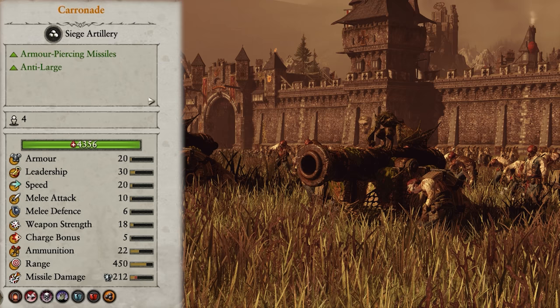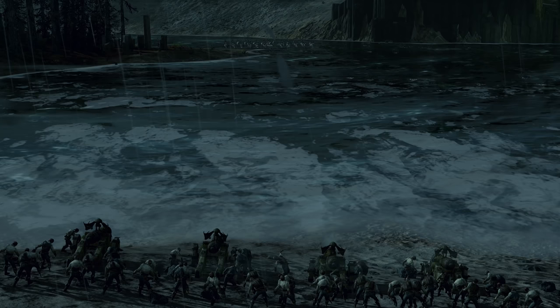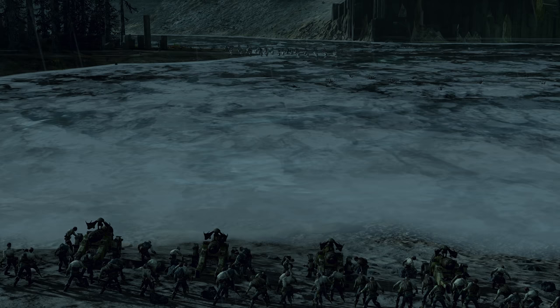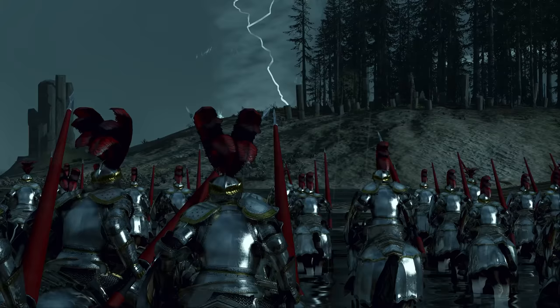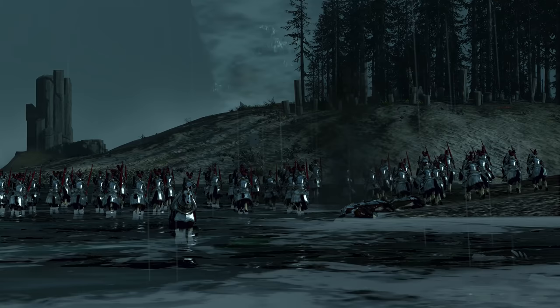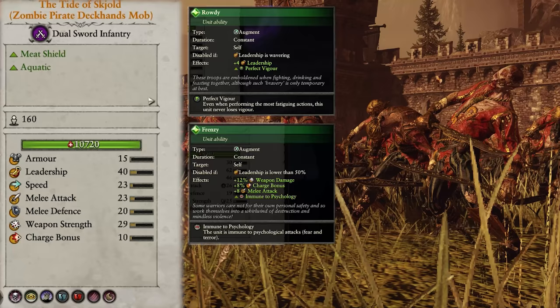Our final unit is the Carronade, and it's basically a cannon. It fires armour-piercing anti-large projectiles in a shallow arc and is great at taking out cav and softening up monsters before they hit your lines. Unfortunately the shallow arc means it basically needs a clear line of sight to hit enemies, so once lines clash it can feel like it's just standing around waiting for something to do. Nevertheless it is a great unit, and I took two of them with me right up until I replaced them with Necrofex Colossi.